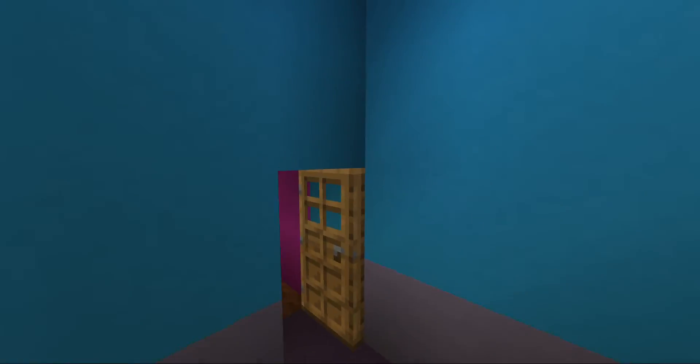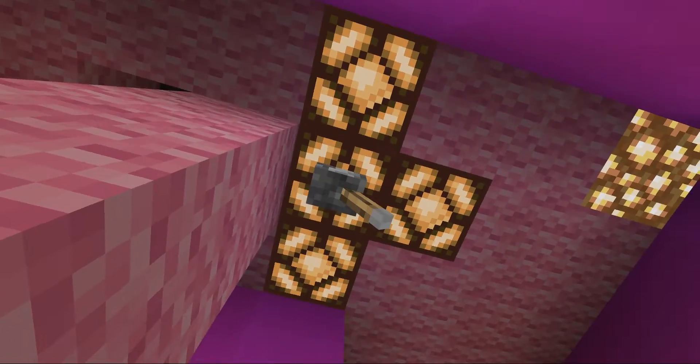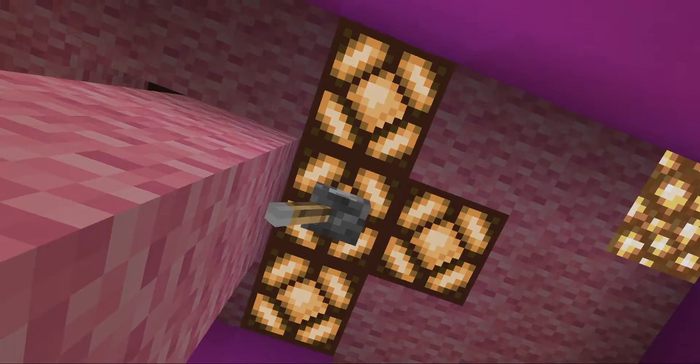Now let's go to the attic. This is what the attic looks like — it's now empty. So that's all for this house.